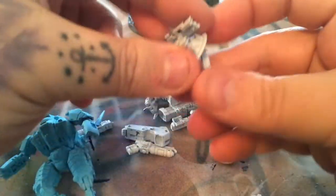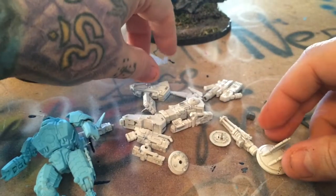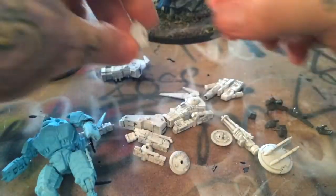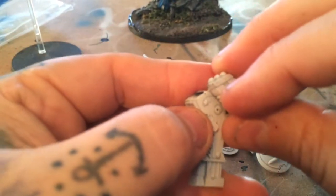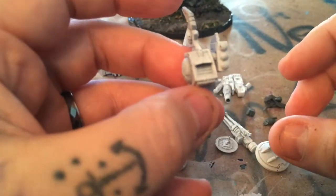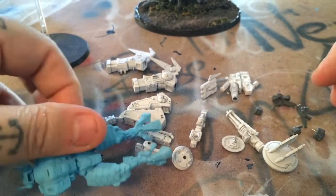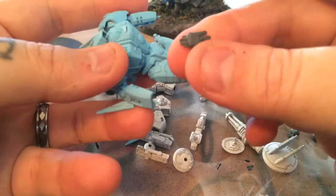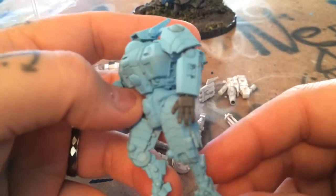I magnetized all the drone options. I actually dropped one behind the couch so the marker light drone I don't have right now — I have to find that bit. On the Cold Star, same thing with the missile — I did the pin inside there. I also pinned his hands so he can have different hands. I should stop being stubborn and just buy another model, but I did it where I can pin all the options depending on what mood I'm in. Anyway, that's my project for the week — I'm going to try to get him completely done.